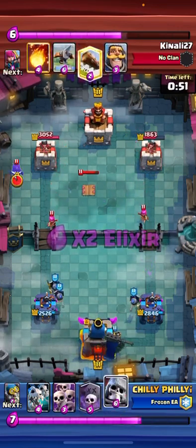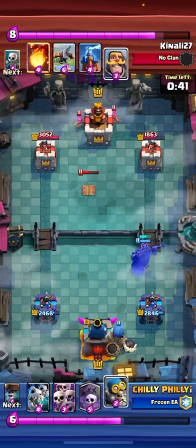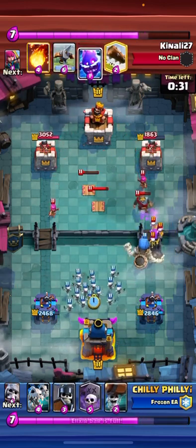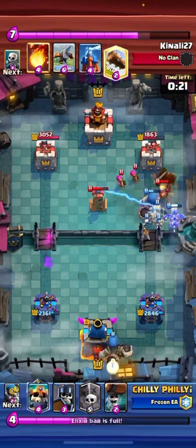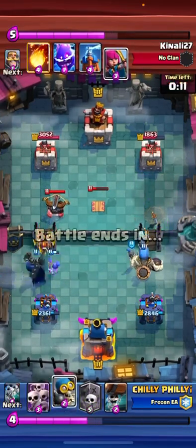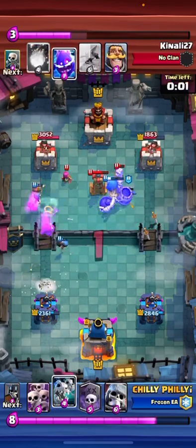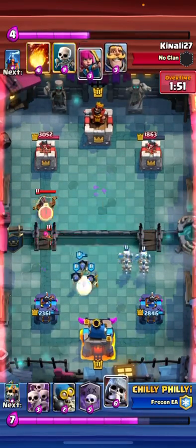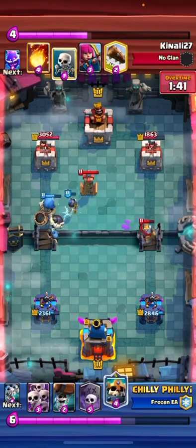The good thing is I do have two tanks to go against his expo, so I'm not too worried. He's just going to keep doing the same thing — cycle the archers, split lane. I just need to try to build up a big enough push, but it looks like everything's getting shut down, so we're just gonna have to defend. He can't break through with any of these expos. Giant skelly's down, bomber — can't do anything.